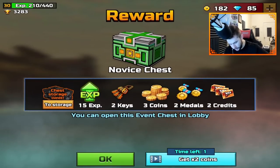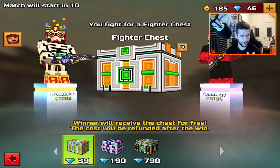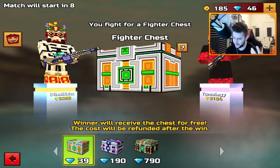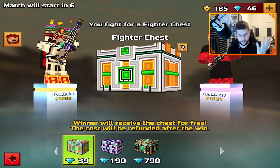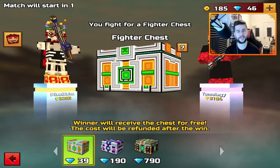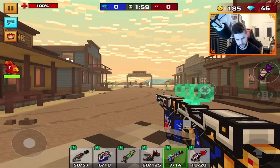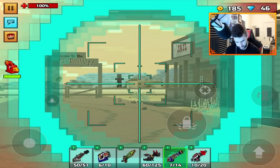Chest, XP, keys, coins, medals, credits — let's go. I'm a little bit cautious here, there's only 10 seconds left. Is this guy going to leave? He put down a 50-key chest straight away. So this is going to be interesting. He can see my Third Eye as well. Maybe he just wants to give some things away.